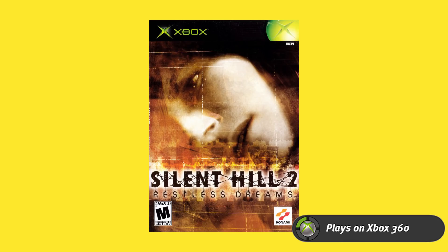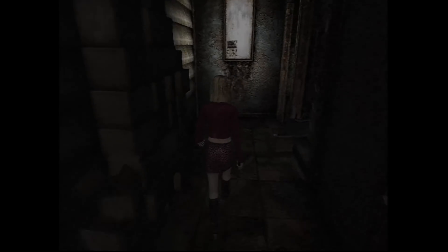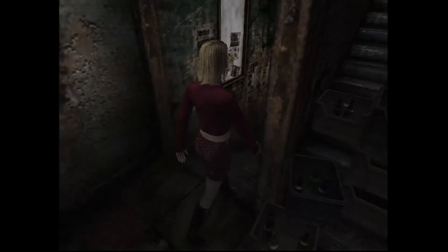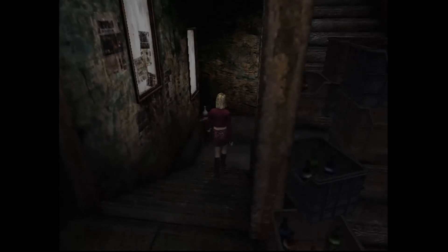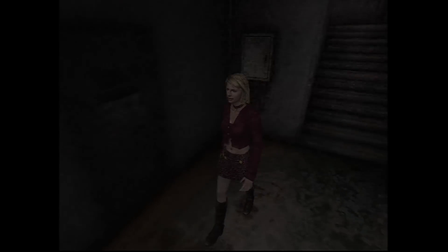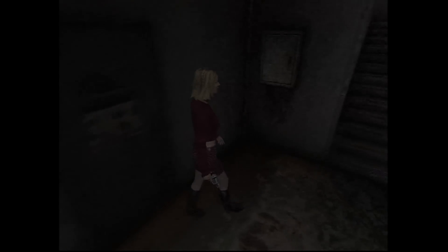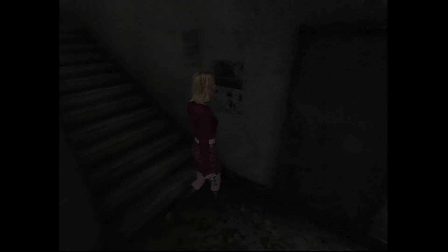After that, Silent Hill 2 — obviously a port of the PlayStation 2 game, but Silent Hill 2 may be one of the best psychological horror games of all time. The Xbox version was the first place you could play the extra scenario starring Maria, which added a bit more to the story. That extra content eventually came out for PS2 in the Greatest Hits version, but they didn't advertise it so I didn't even know about that until very recently. The Xbox version is called 'Restless Dreams,' which is less confusing — it's an amazing game and a great version of it.